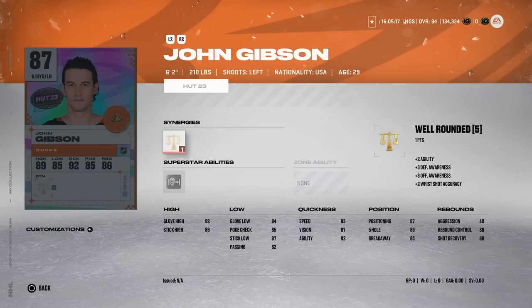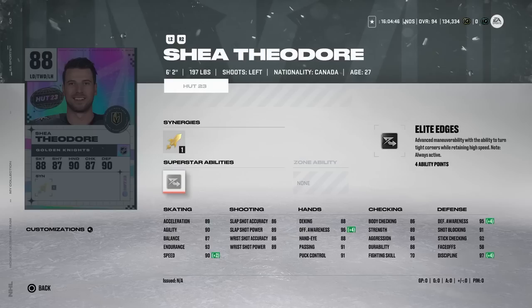We also got the 87 John Gibson with 40 aggression, 93 speed, and everything else kind of in the mid-80s with silver post-to-post. You know my stance on goaltenders, but I'm just pointing him out because he might work.